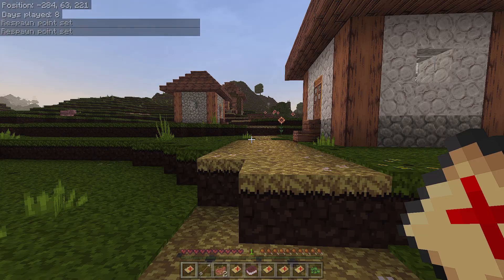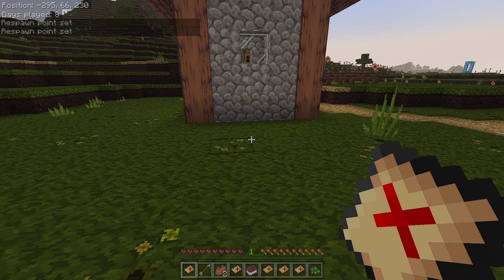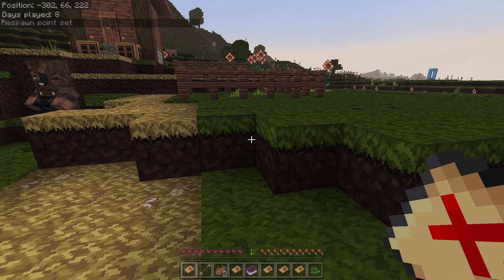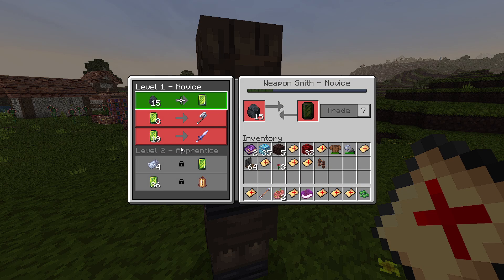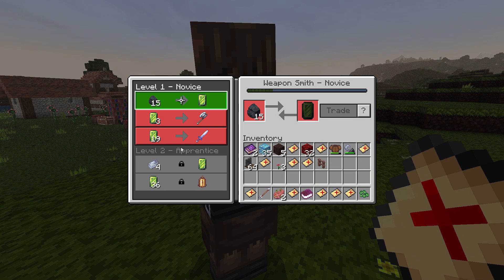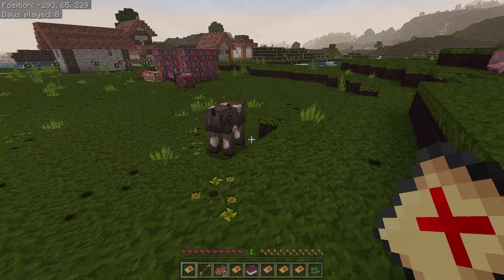I'll show you all this pack - there are two of them, and this is the one I'm using now. I was using another one before this one came out. Here's a blacksmith villager and an armor villager right here. You'll be able to tell when you look at them - he's an armor villager, a weapon smith. You'll be able to tell after you use it.